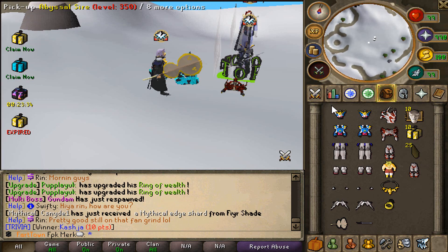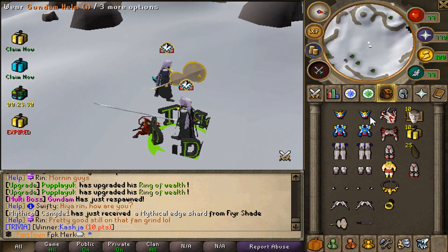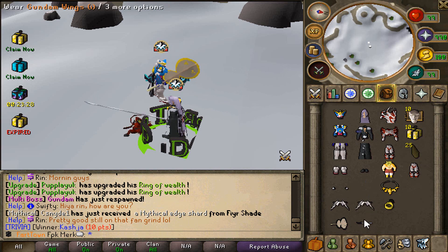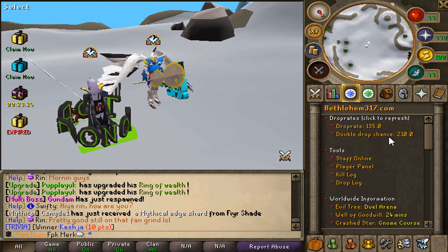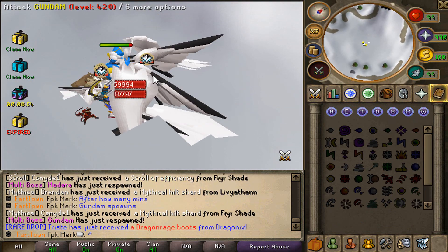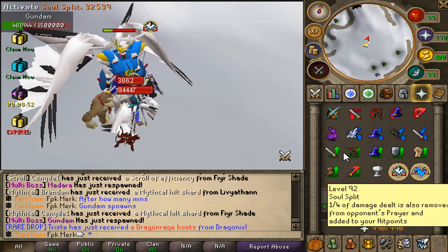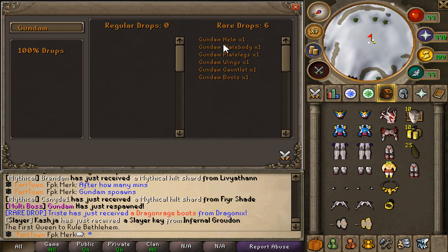We are now at Gondam, and Gondam actually drops the Gondam armor that gives a lot of drop rate. If we wear this entire set, let's see our drop rate — the double drop chance is 210, that's a lot! That's how the Gondam boss looks — it's huge.